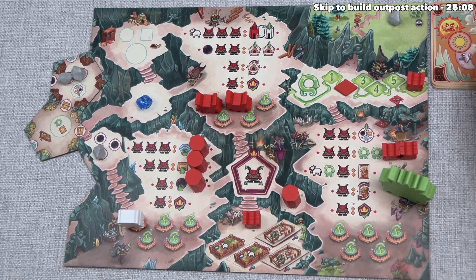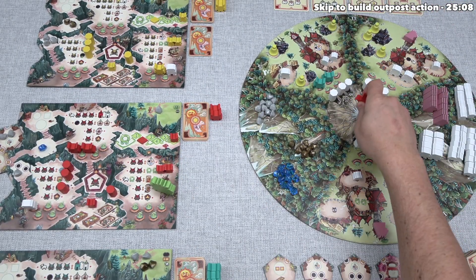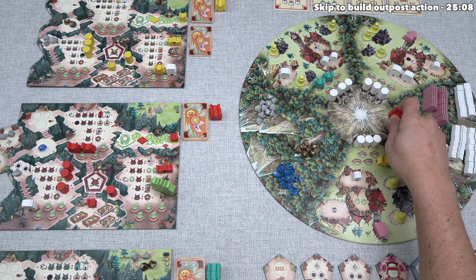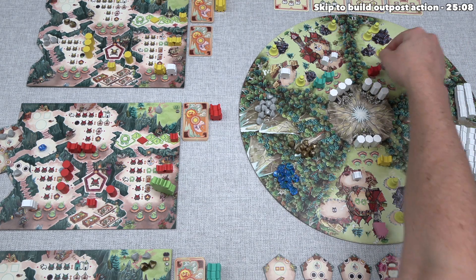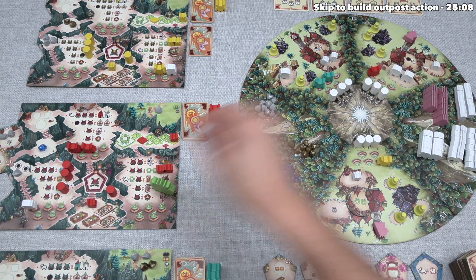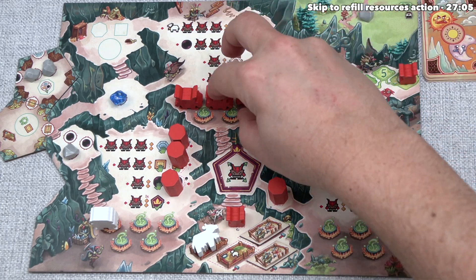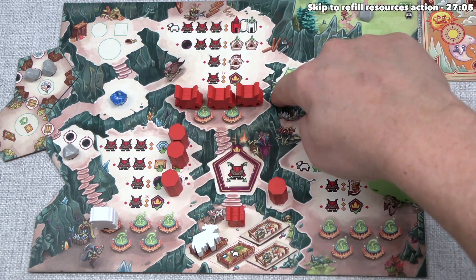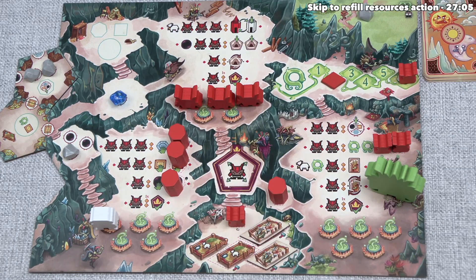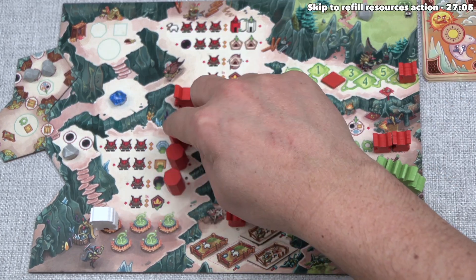Now it's our turn again. We reveal our card: a princess is added to the tower in village two, and the troll king heads to our troll power cavern. For our first activation, we place a troll out to a village to gain a cow, since for our second activation we want to build an outpost, which requires a cow.